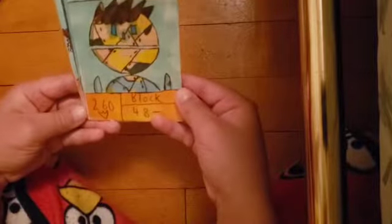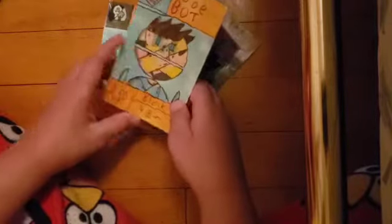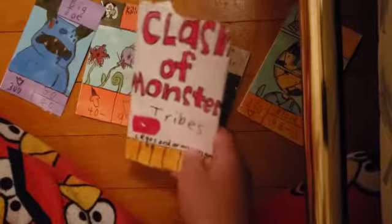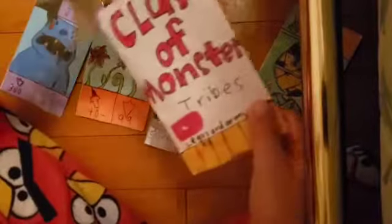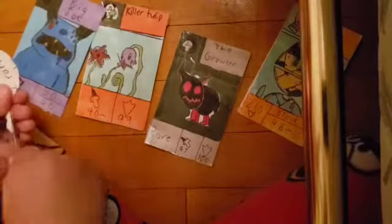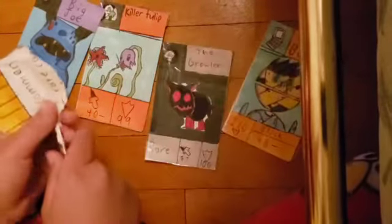Killer Tulip is common. Oh, this is one of my favorite cards — Jobot! Jobot has 260 health. He can either block and attack, or do 48 damage. So that's all my cards from the pack. At Clash of Monster Tribes, you guys will get four cards in each pack.